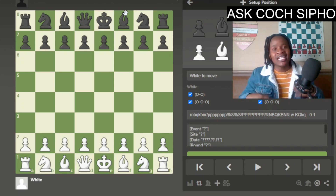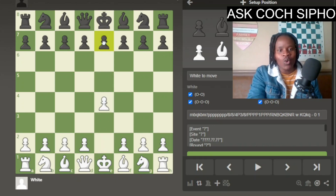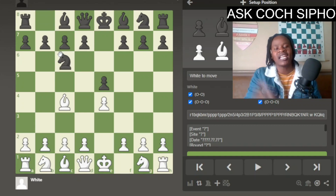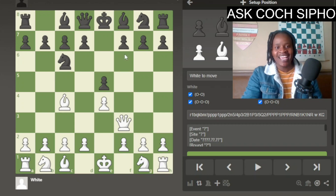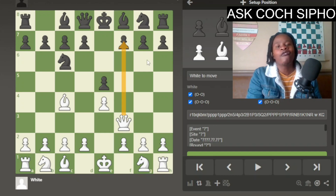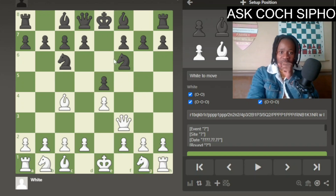Take scholar's mate as an example. They would play e4, their opponent plays e5, bishop c4, knight c6, and then they play queen f3. After that they cross their fingers under the table and hope that their opponent doesn't see the four-move checkmate coming. That's not how we play chess. Of course the opponent can simply stop this with knight f6.